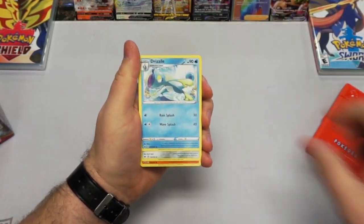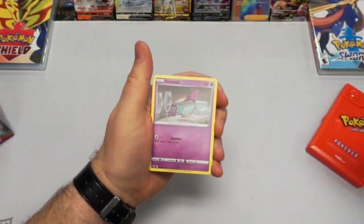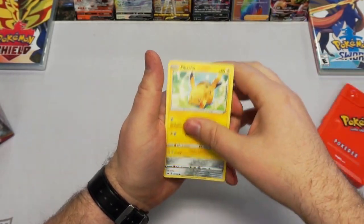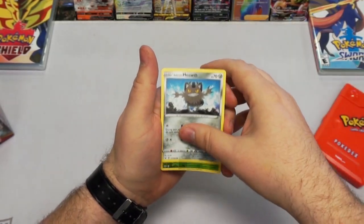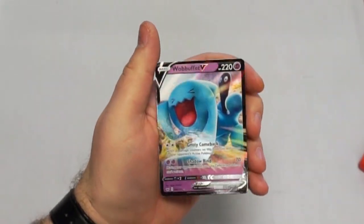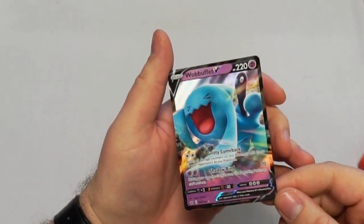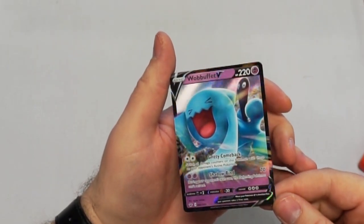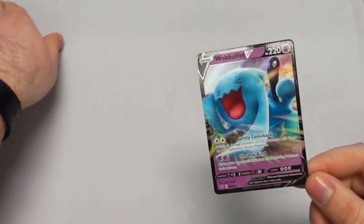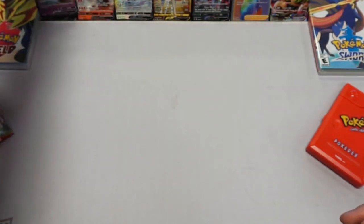Water energy. Drizzle — always handy dandy. Scorbunny. A Sinistea. Miraculous. Oh, another Meowth — now you actually have two in there. And then a Wobbuffet V — I believe this is actually another one of the hard ones to find. Wow, holy crap. This box just keeps surprising, card after card. Look at that — very nice, very awesome.